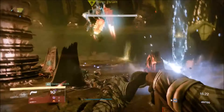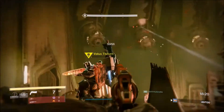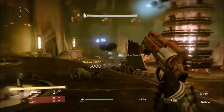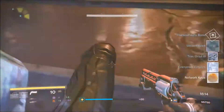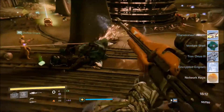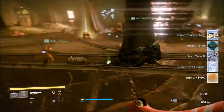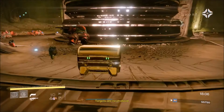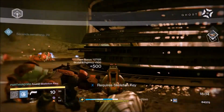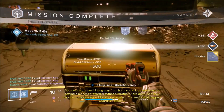On to my Warlock run — finishing off the blue Shield Brother. I get like four blues and some network keys, so not that exciting. I don't get a skeleton key, but I do get an exotic engram that was in my postmaster. I forgot to pick it up from killing the first Shield Brother, but I do finish the bounty.